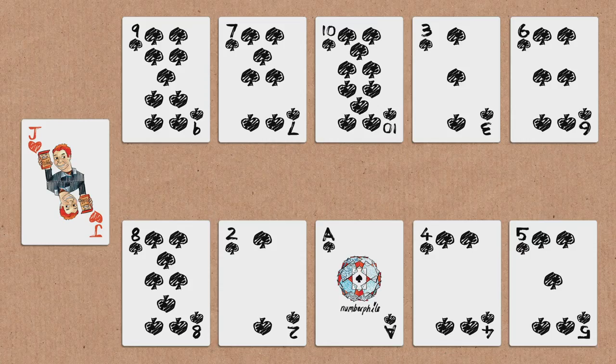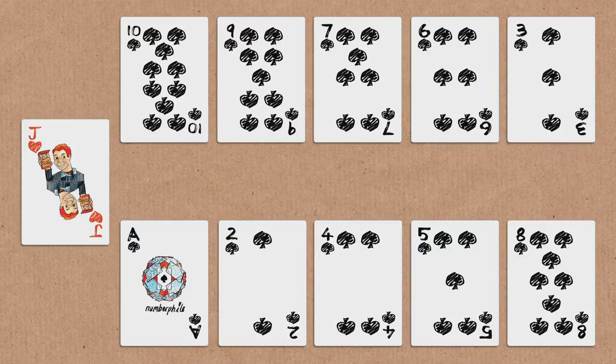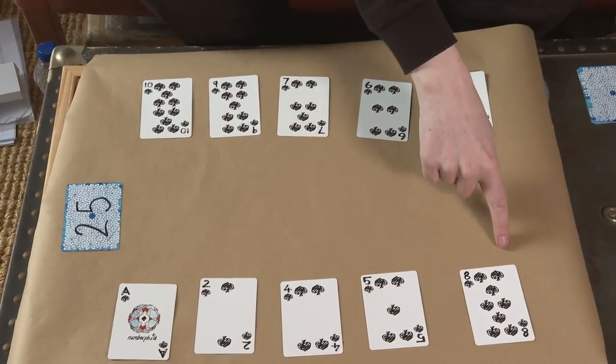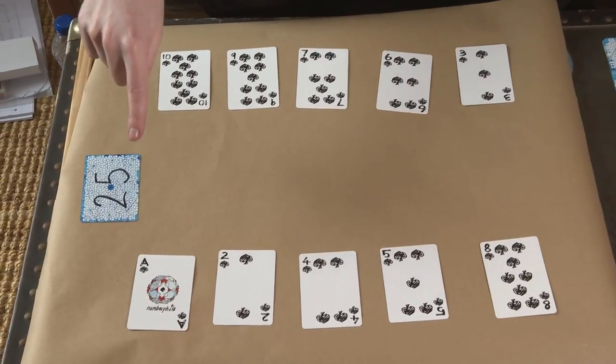Now we're going to arrange them in order — I'm rearranging my cards, and you were doing the same, going from smallest to largest, left to right. From my point of view, I've got my cards going smallest to largest, and your cards are going largest to smallest. On my side they're in ascending order; your side, they're in descending order.